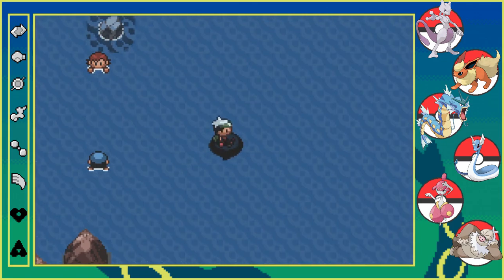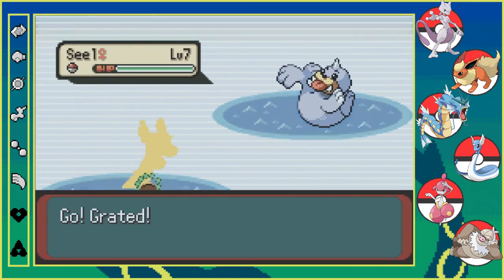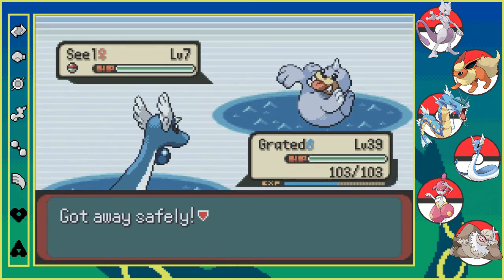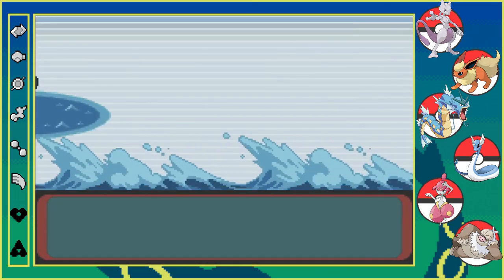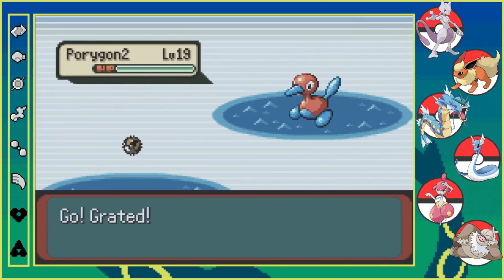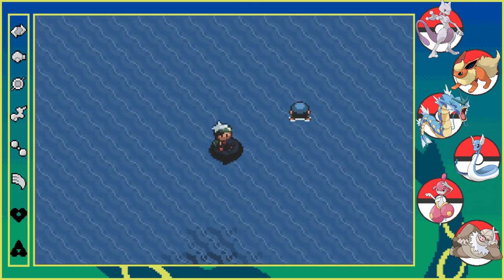Almost messed up there. Okay, we need an encounter. Let's grab our encounter so then we can just throw up a Max Repel. You're a dupes clause. We started this game with a seal, didn't we? No, we didn't. What is that — I have a seal right now? I have a seal in a playthrough right now. We have a regular Porygon. Here, we're just going to continue surfing and just encounter as we go, because we're just getting dupes left, right, and center right now.